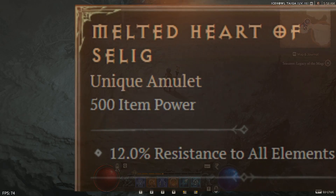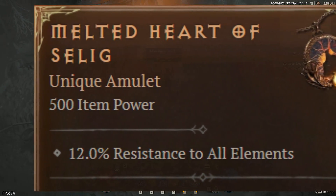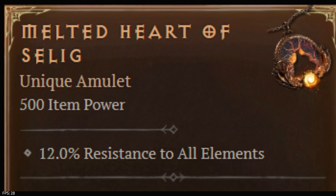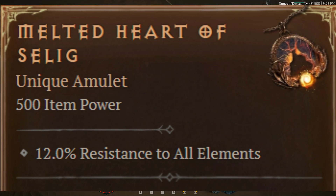Melted Heart of Selig: gain plus 30% maximum resource. In addition, when you take damage, drain 3 to 8 resource for every 1% of life you would have lost instead.